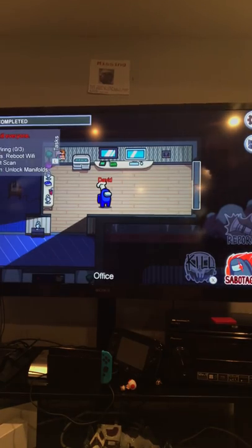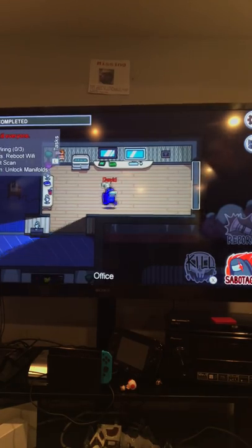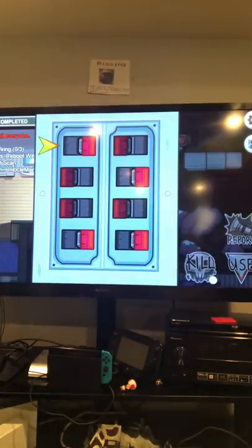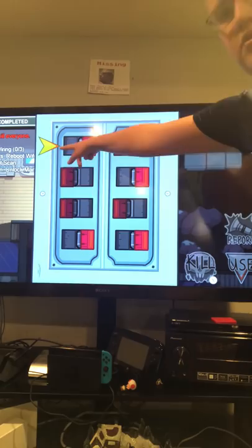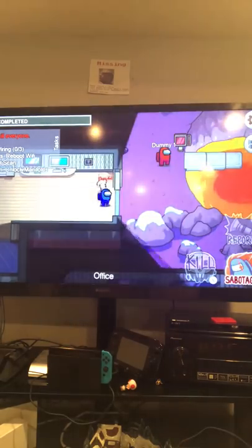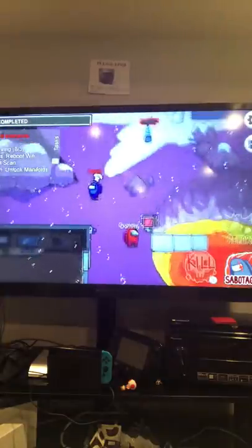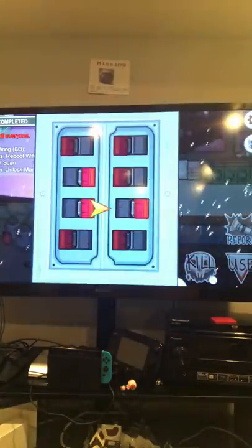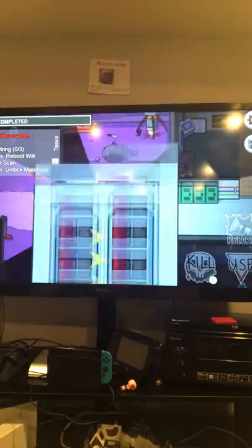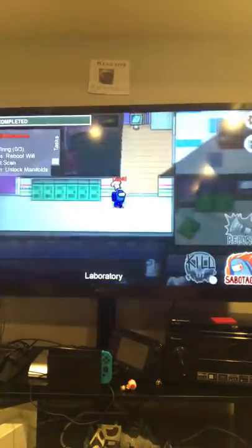We are on Polis now and I'm going to show you how to open doors. As you can see right here, there's this little arrow and that is showing the one you cannot select. You cannot select ones that are already unlocked. As you can see, it's quite easy to do it.